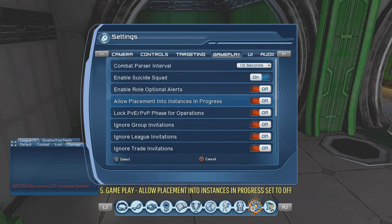Number five under gameplay: 'Allow Placement Into Instance In Progress' — you want to have that OFF. If it's on and you queue for a raid, you might get dropped into a raid that's almost finished, missing out on loot from the earlier bosses. With it OFF, when you queue through the duty finder you're always guaranteed to enter a raid right from the beginning so you don't miss any loot.